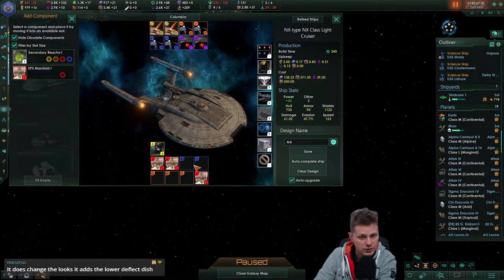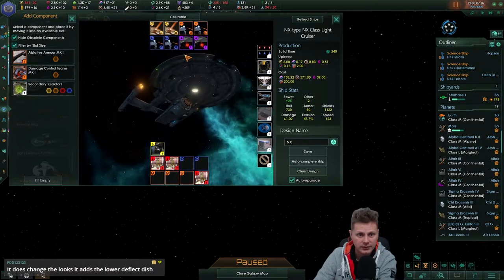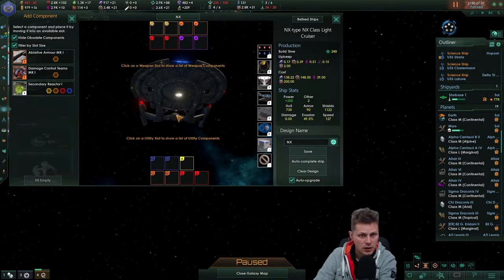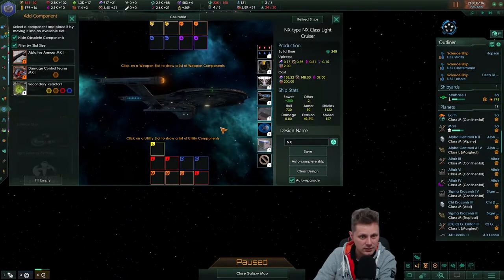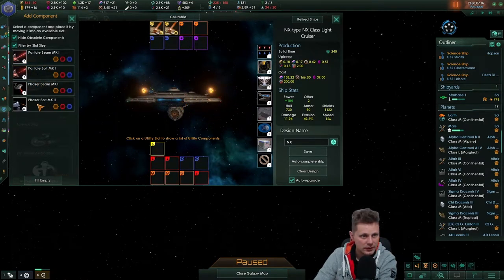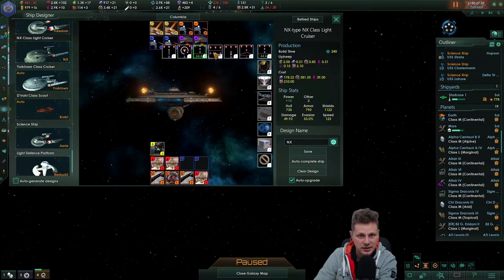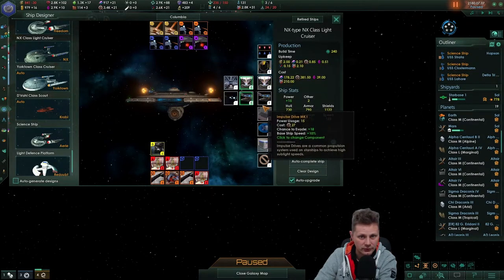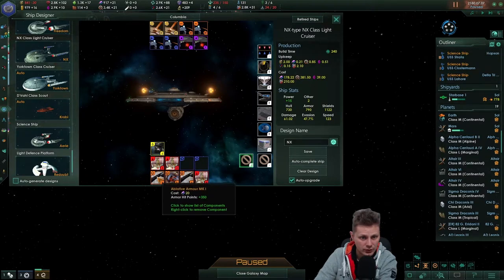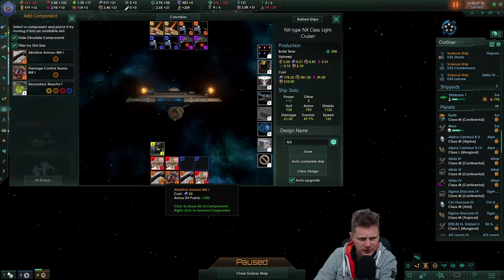Let's get these EPS manifolds going. We don't have anything for this. Let's change the looks — it adds the lower deflector dish. Oh, cry out loud. Yes, you are right — it does indeed change it. I'm so dense. Grateful that everyone is still... Let's do auto-complete because it usually does pick what I just picked. This is going to be line again, because I don't think it deserves to be anything else. Looks like this is all maxed out. Deflector shield, nothing over there. Crew quarters, EPS manifolds — didn't do all that much.